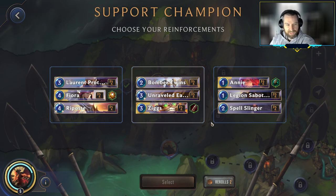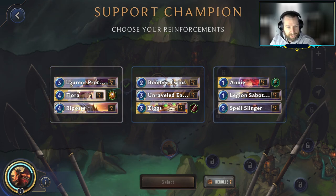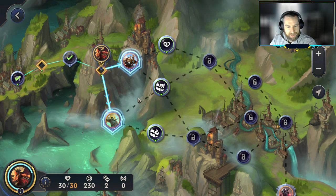On to the next set — a reasonable set of units with Annie and a bunch of really cheap units, which is typically what we're looking for. The Fiora end of the spectrum is a little too expensive. We don't have any combos with Ziggs, and I don't feel like we really need the value from the Bomber Twins and Unraveled Earth. So we'll pick up Annie and see if we can get her turbocharged with some equipment.